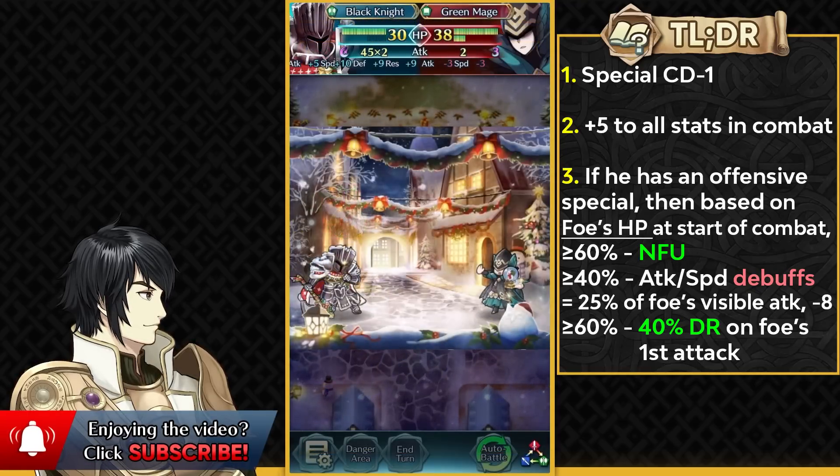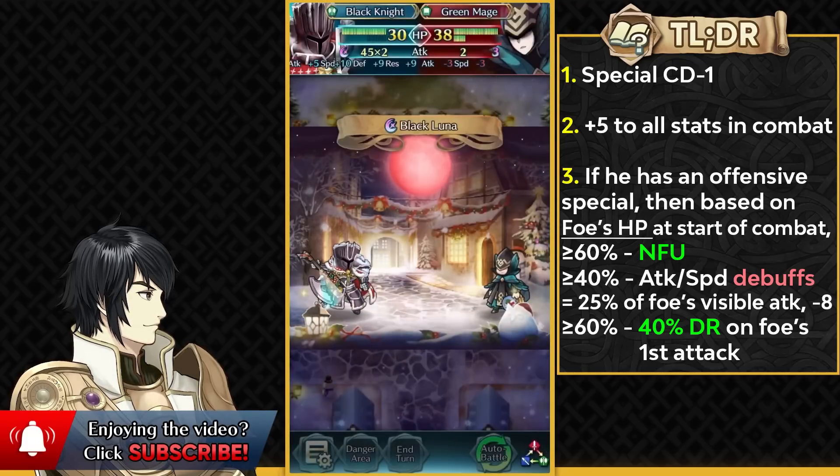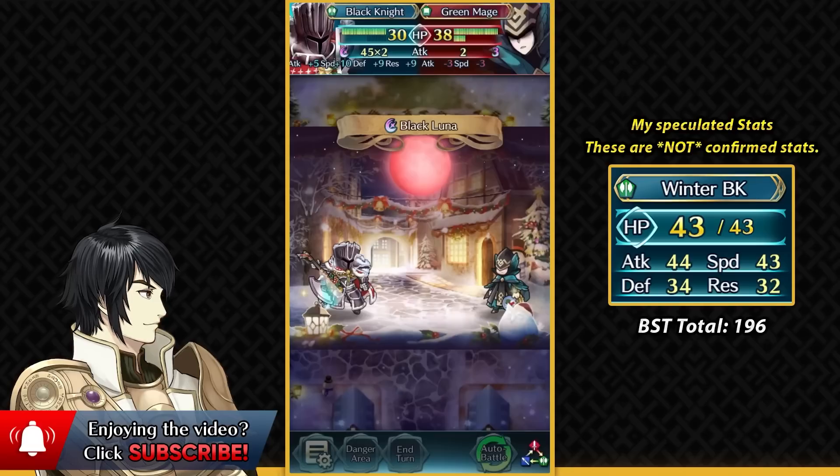Overall, I think he's gonna be a pretty solid armor unit and I'm pretty happy that he got an alt here. He just looks amazing with an axe. He's probably gonna have pretty good attack stat and a kind of mixed bulk, so he can technically take hits on both spectrums. He does work better as a near save unit than as a far save right out of the box.